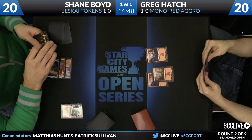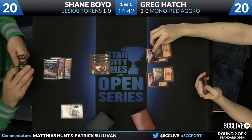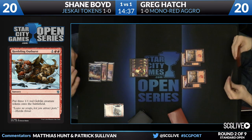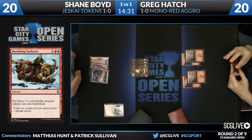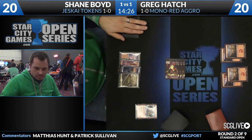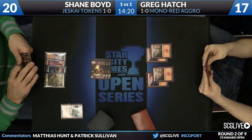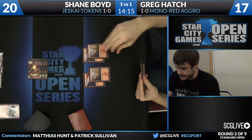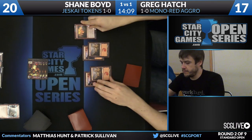Shane gets the first play. Greg on the play just went mountain, mountain, mountain — no creatures. Shane gets the first board presence with a turn three Hordling Outburst. This may be the issue with mono red aggro — Greg has a fifth land in hand and has just played mountains for the first four turns. We don't know what Greg is up to; he could have a lot of burn in hand, but can you just start playing burn spells on turn four and hope to win from twenty? Probably not. Greg is stuck going end-step Stoke at Shane's face, and that's not an exciting line.